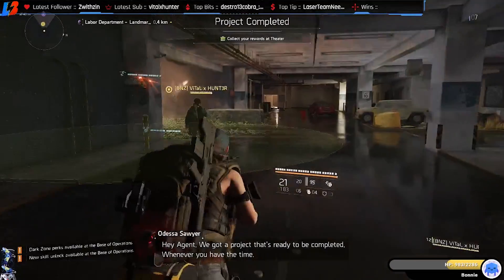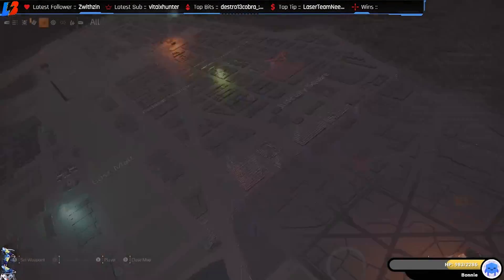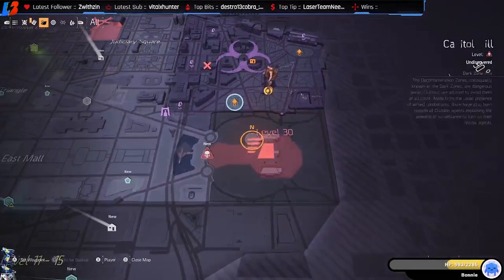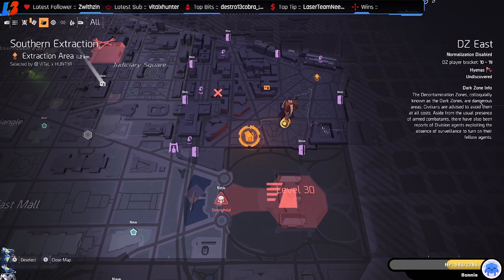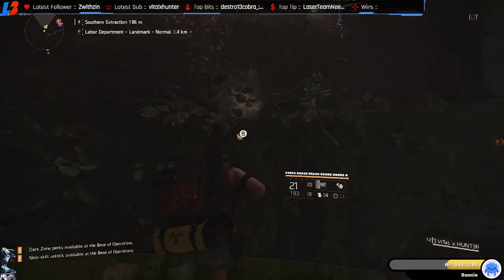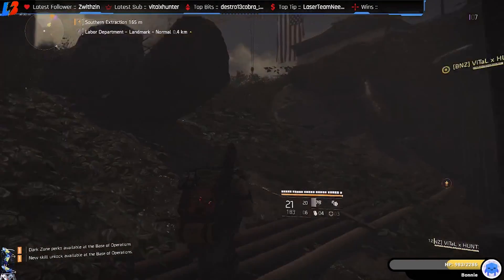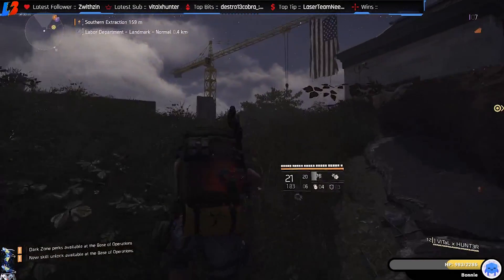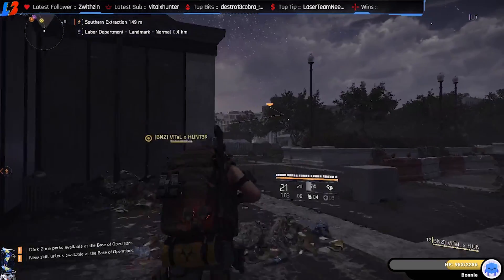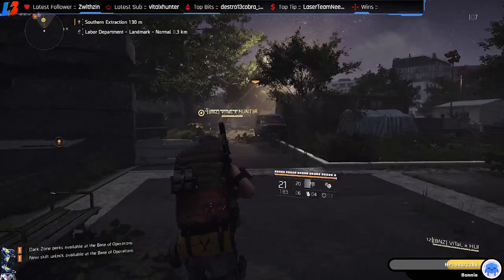When you enter the Dark Zone you're going to want to start clearing out landmarks. Landmarks are very effective because every time you kill an NPC they will drop titanium. The more landmarks you clear, the more titanium you'll be able to get out of the Dark Zone. One of the best Dark Zones to do this is on the west side, and I'll tell you why a little bit further in the video.